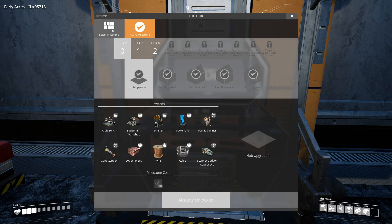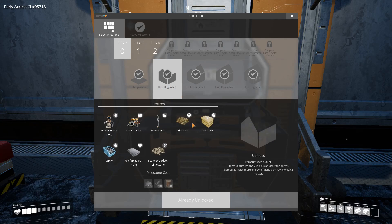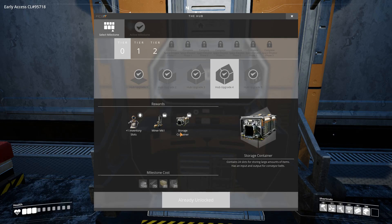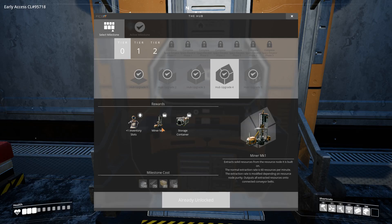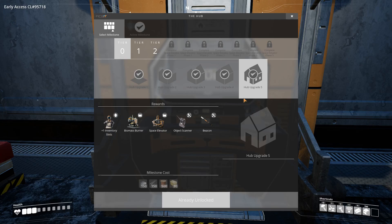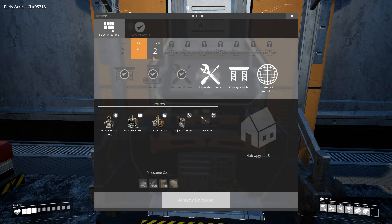Right now the hub has three tiers. We've upgraded through tier zero: hub upgrade one is what you start with, then hub upgrade two, three, and hub upgrade four which unlocks the mining unit we showed you earlier — get those as soon as you can. The last hub upgrade for tier zero, hub upgrade five, gives us the scanner. Now we need to build the space elevator to unlock tier one.